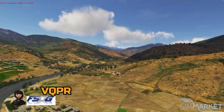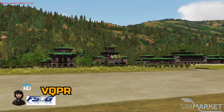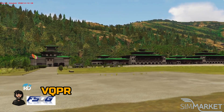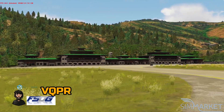Once you've touched down on the runway of Paro, you will be amazed at the beauty of the airport's architecture, which makes this place as much of an art gallery as it is a transportation facility. It truly is a beautifully astonishing place, and after your first successful landing here, you will be back for more.